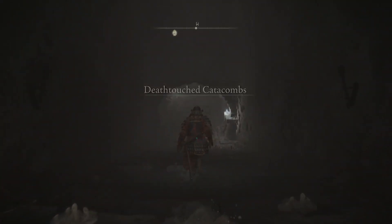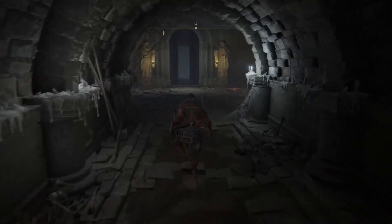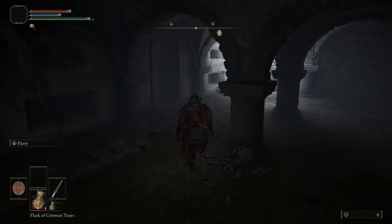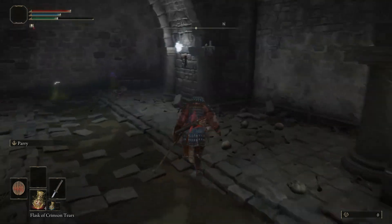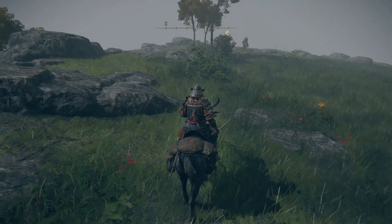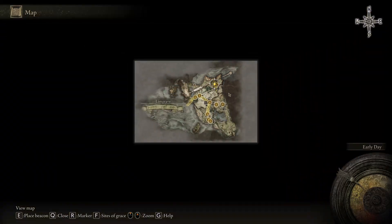Now head to the Death Touch Catacombs. In here you again don't have to fight anything — just run past everything until you reach the point and grab the second katana. Then, once you're done here, run out and run up around to the cliff above the catacombs and kill the rider to receive the Golden Vow of War.